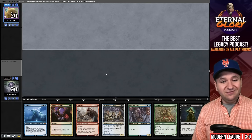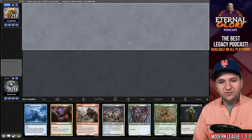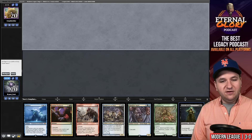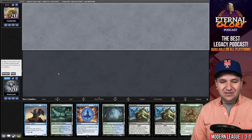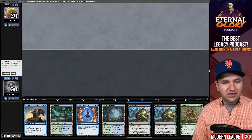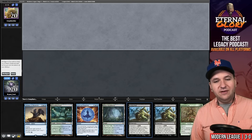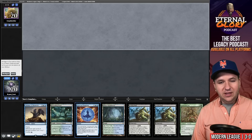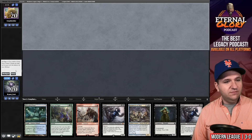If we had a single land this hand is very good, but I don't know if I'm supposed to keep it. We would have a draw step plus a Street Wraith cycle, and if we hit on one of those two, this hand just goes straight to the moon. They kept seven — I'm going to mulligan. This hand... if you keep it it's essentially a mulligan to five already. I'm going to go to five. This is actually decent, so we'll keep this. Get rid of one Grief and the Oliphant.